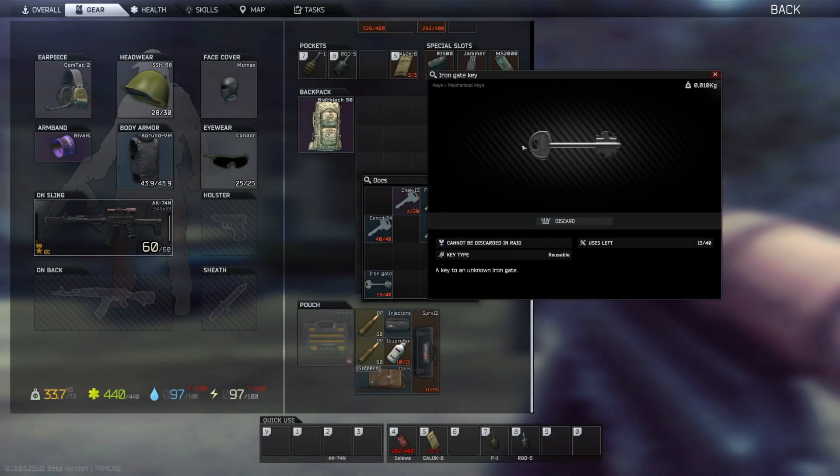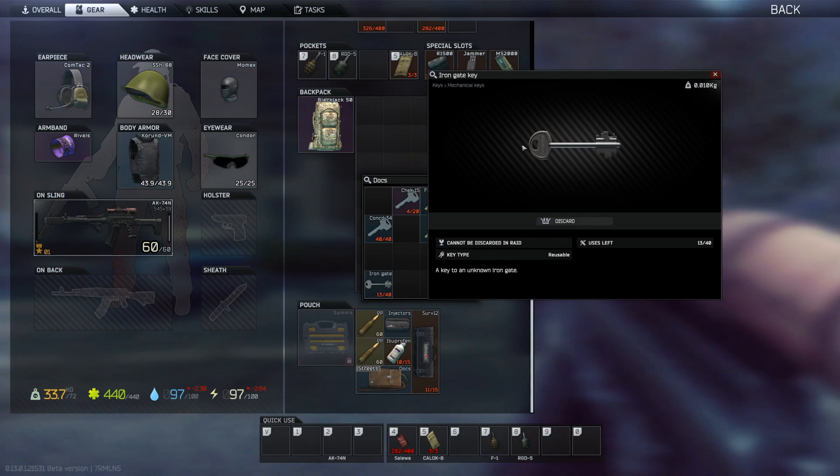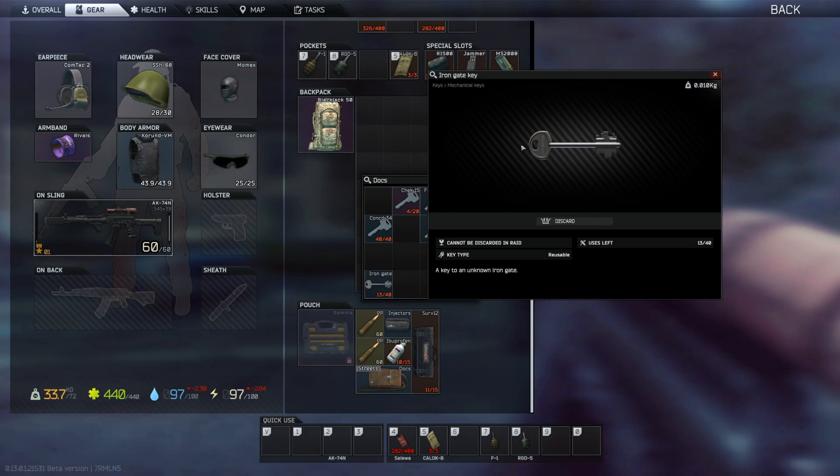Hello everyone. In this video I'll be covering everything you need to know about the Iron Gate Key in Tarkov. It can be found in jackets, drawers, and pockets and bags of scavs. It is also a quest key, so I definitely say get this key. It's definitely a good one to have. It's required for House Arrest Part 1.